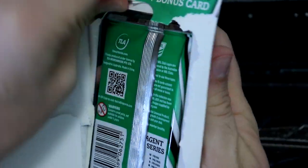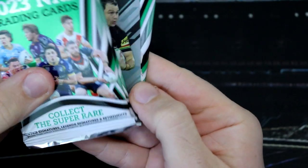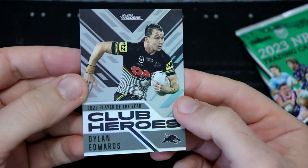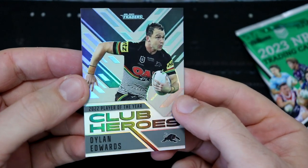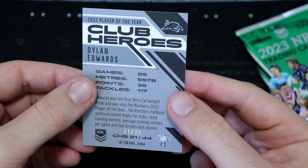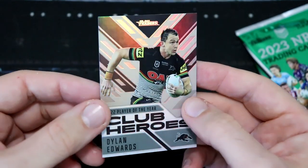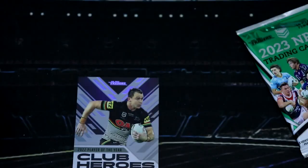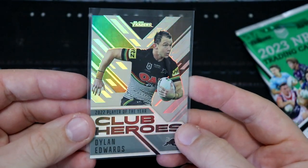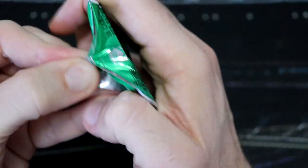Let's crack into our second starter pack and see who our Club Hero is going to be. It's Dylan Edwards — back-to-back Dylan Edwards for the Panthers. 2022 player of the year. Let's have a look — number 31 of only 75. This is a silver, and that looks so good with the black of the Panthers with the silver stripes. Love the Club Hero parallels — they are such a sick version. The fact that you're guaranteed a numbered card out of a starter pack is absolutely wicked. TLA have done a fantastic job with those this year.